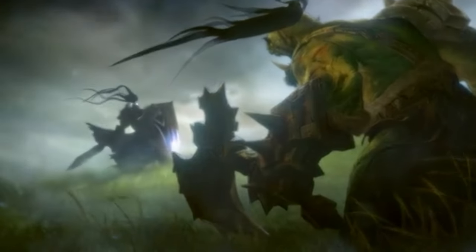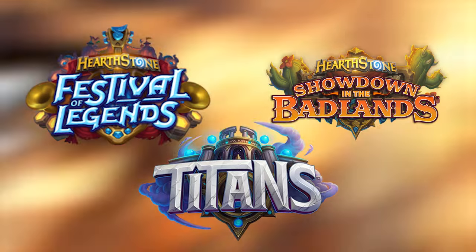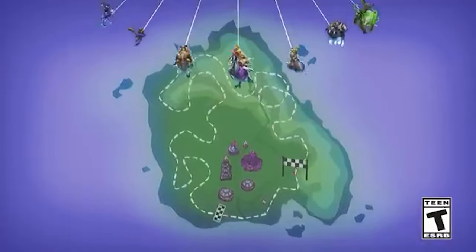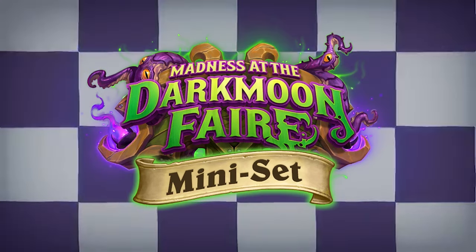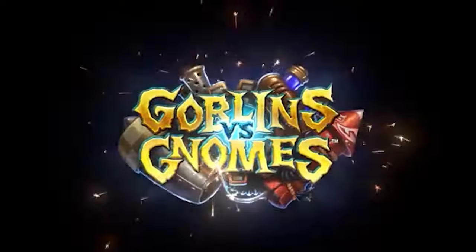Hearthstone is a constantly growing video game. Every year it gets three new expansions with brand new cards, and after each expansion Blizzard releases a mini-set with even more cards to round off the themes and archetypes. But did you know this wasn't always the case? The first Hearthstone mini-set was released after Madness at the Darkmoon Faire, but before that they didn't exist. This will be the first of possibly several episodes where I go back to older expansions and imagine what their mini-sets could have looked like — starting with Hearthstone's first expansion, Goblins vs Gnomes.